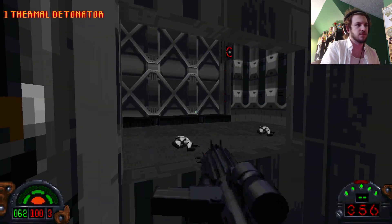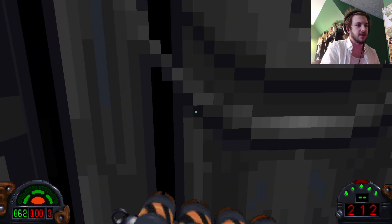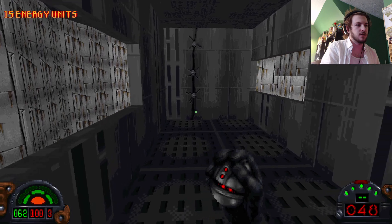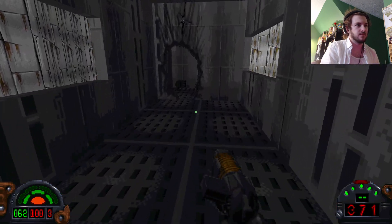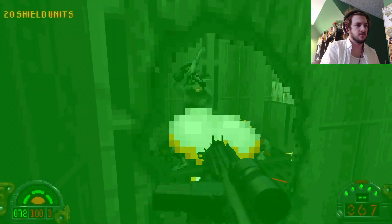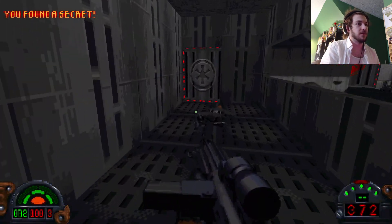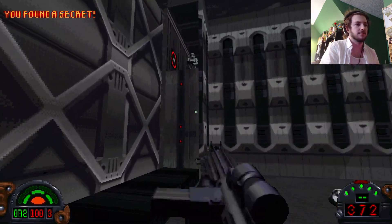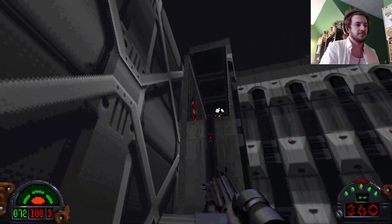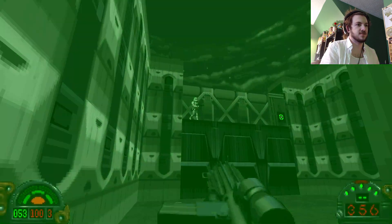What does this do? Okay, neat. Gotta go in here. Hello. And we got a new item — Trip Mines. They do exactly what you think they do. That's just dickish.